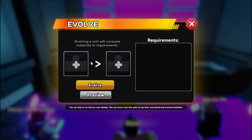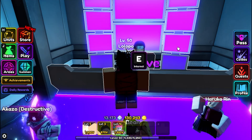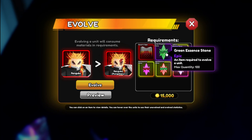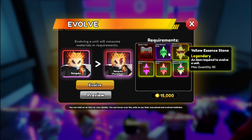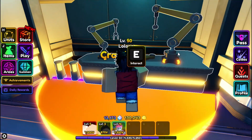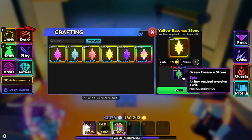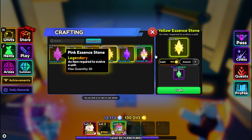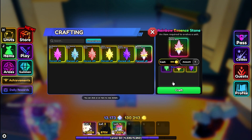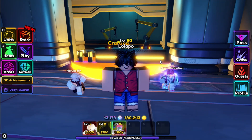If you go and select your Aqsa — I have already evolved mine — you can see you need these essence stones. I also have Rengoku. You can craft your green essence stones; I have 59 of them. For rainbow, you need one of each green essence stone, so you can craft these easily.